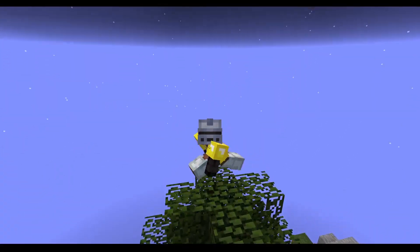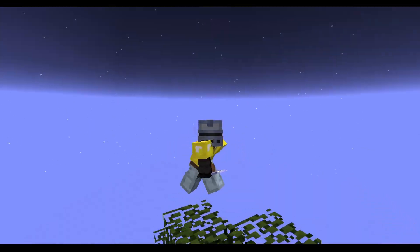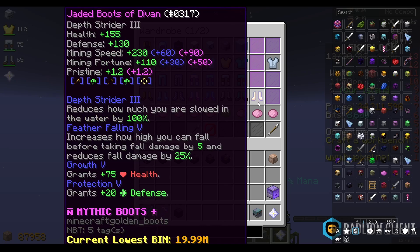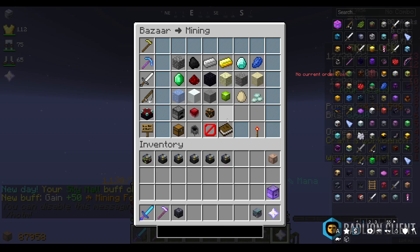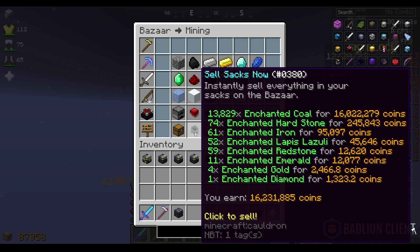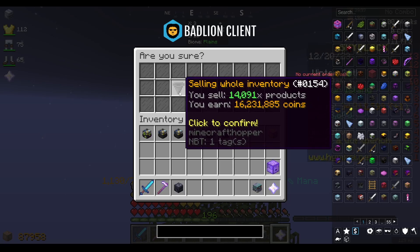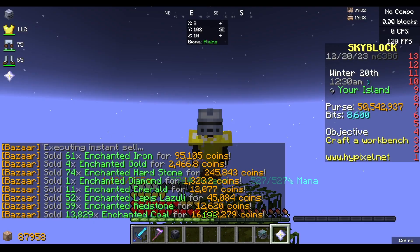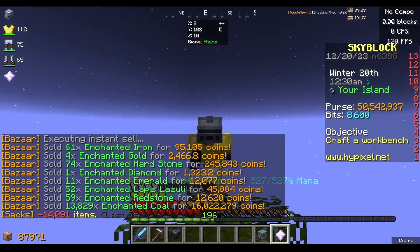What I want to do in this video is get 4 Devon's armor and start maxing my gear out. We still have 2 fourths Devon, so we still need the third and fourth piece. I need about 50 million to buy the next piece, and I'm going to sell all my coal. I've had coal sell orders up for the past 2 or 3 hours and none of them have filled, so I'll just insta-sell.